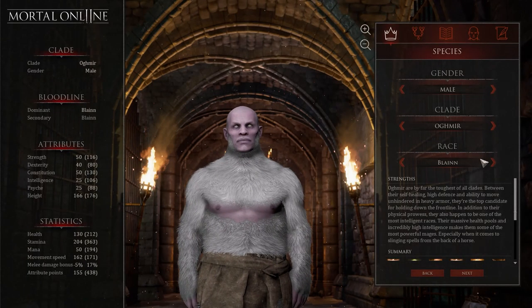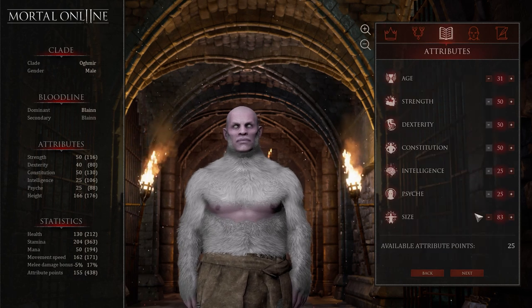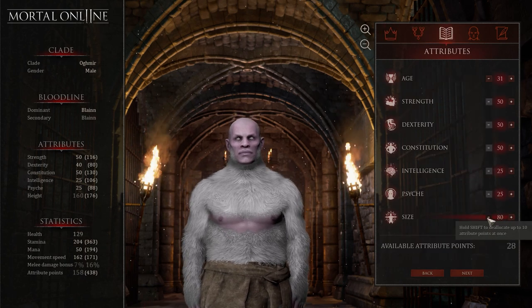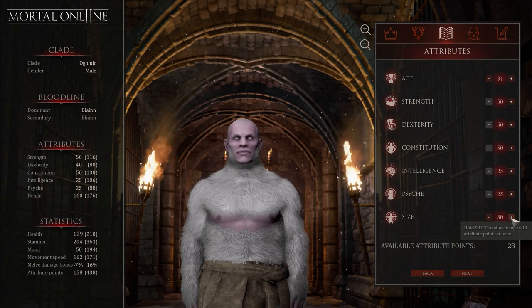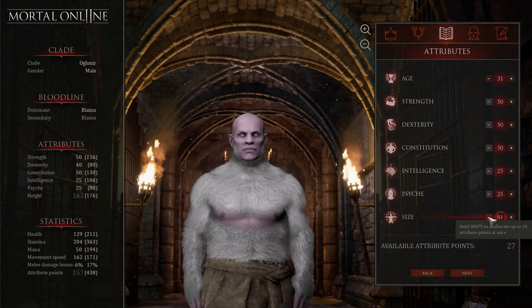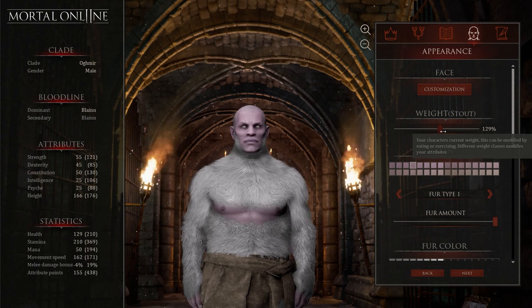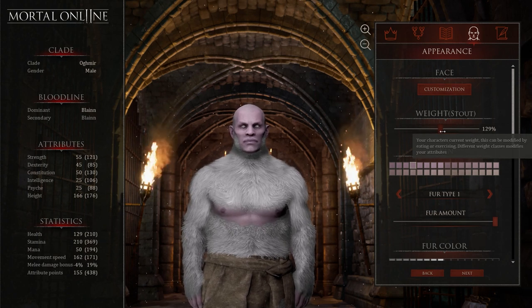To make this character, you want to make the Ogmere a Blaine race. You want to make him pretty short — the beauty of this character is he's so small. I would go for around 164 height, maybe 166, but you can make him taller if you want more damage. You want to go stout weight for the best balance, and 31 years old is generally a good age for a melee character.